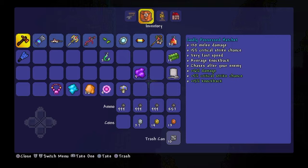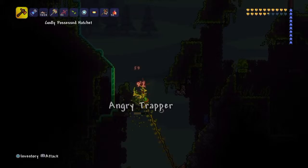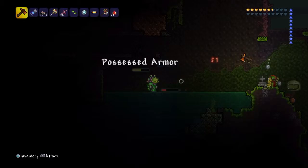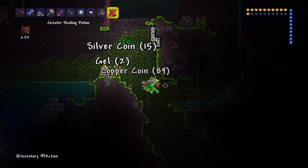Hey guys, NakedMorot here and today I'm going to give you a tutorial on Terraria and how to get the godly possessed hatchet. This is a very tough weapon that you get from the jungle temple by defeating the Golem. It does over 120 melee damage — mine is godly so it does a bit more than normal — and it's like a boomerang that actually chases after your enemies and wrecks everything.